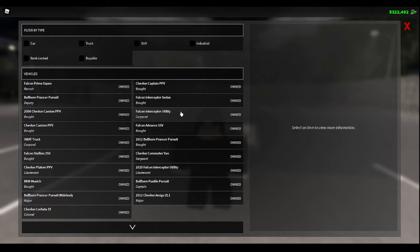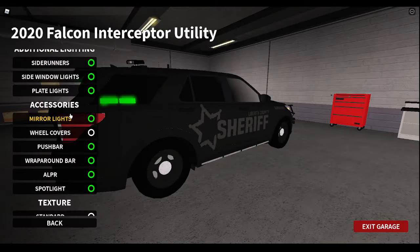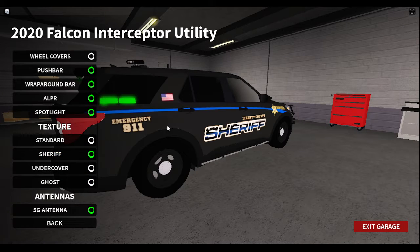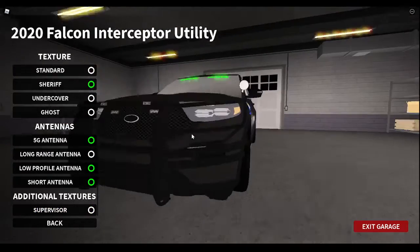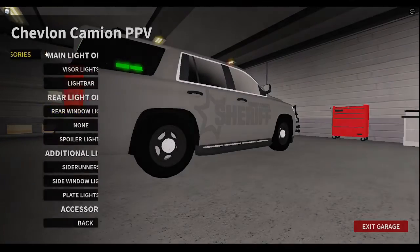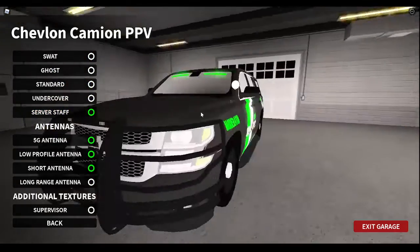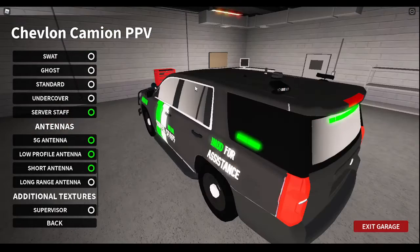Let me show you the livery. It's on the Falcon Interceptor Utility and the 2020 Falcon. I like the 2021 no more, but even though they're the same livery, I did like Cowboy. I don't mind the Supervisor. This is what they look like. The staff livery is on a Tahoe. I like all these colors — just if those lights were actually that color, that would be very great.